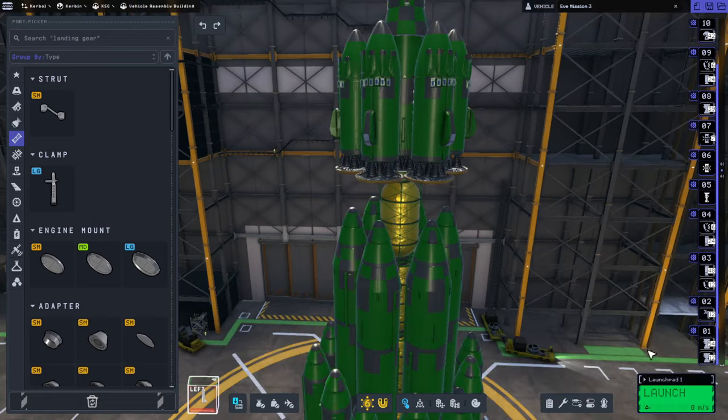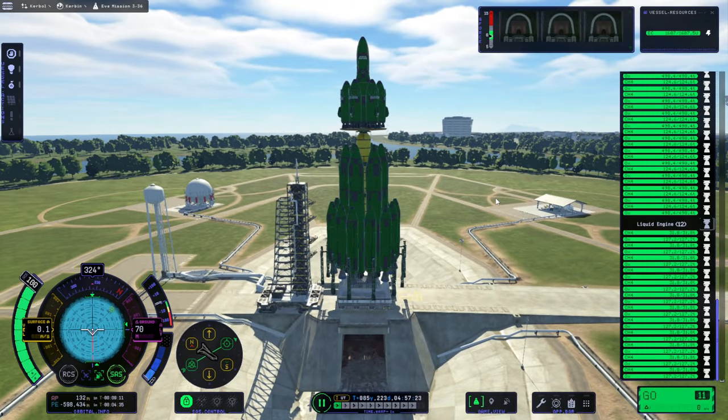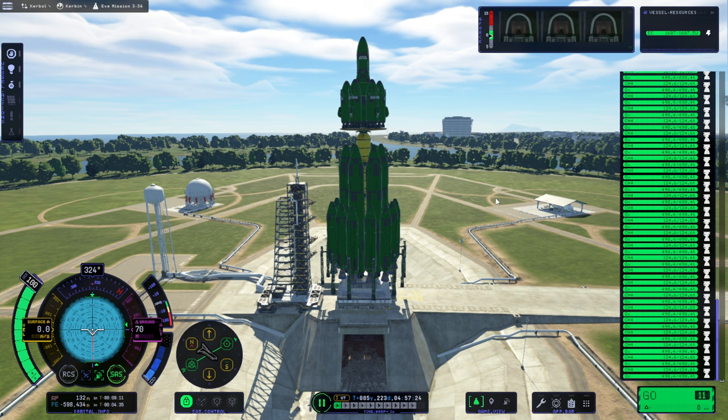Remember, the struts are 2 parts apiece, so it's a lot. Now it's stable and we can launch. Previously with the RTX 2070, the physics rate was 6 real-time seconds to 1 in-game second.